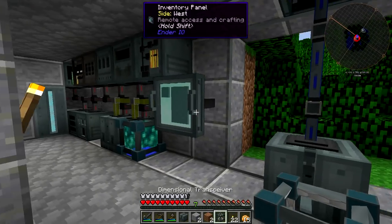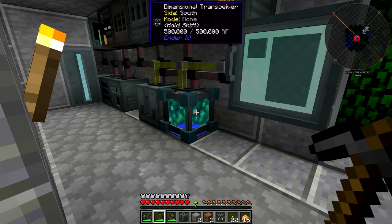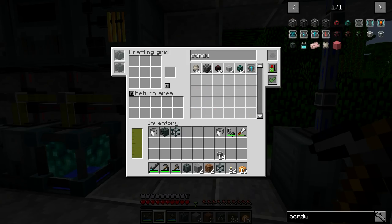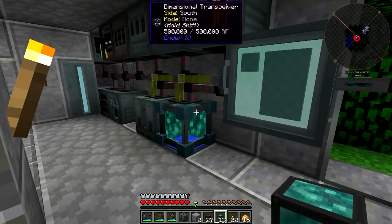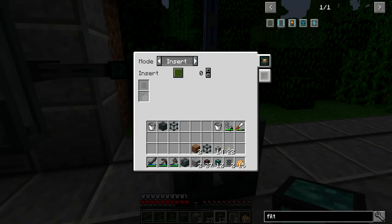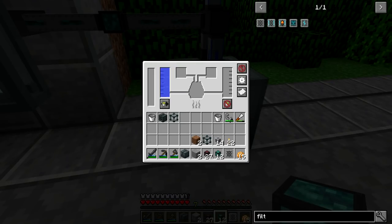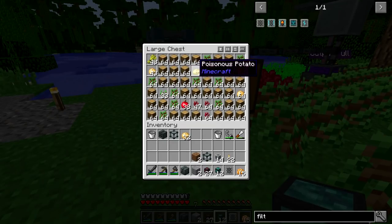Now we need to set up the dimensional transceivers. Since this one is receiving from both farms right now, we should be able to grab some item conduits and start hooking these up. This connection is going to be insert, and we want to set the filter here. Since this one is filtering two different types of things, we're going to need potatoes, apples, and melons for the filter slots.